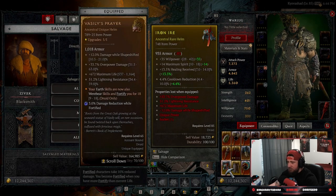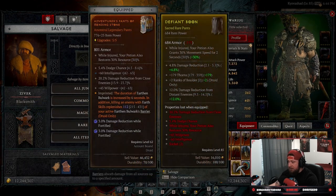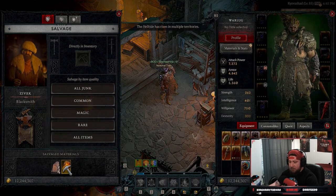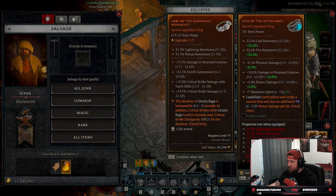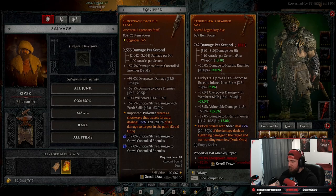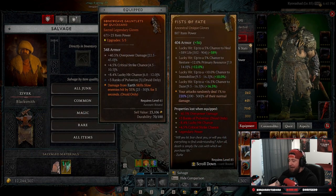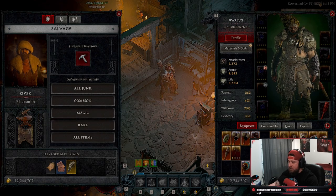Let's talk about the different levels of resources you get while salvaging. Blue items are going to give leather and rawhide, and then some items give veiled crystals. Legendary items give different things — you can get multiple sacks, which is really good. For ancestral items, as you can see here, we get baleful fragments. These ancestral unique gloves — I have about five of them — we'll salvage these two and you'll see we get the same materials. Salvaging over time just stacks up all your resources.